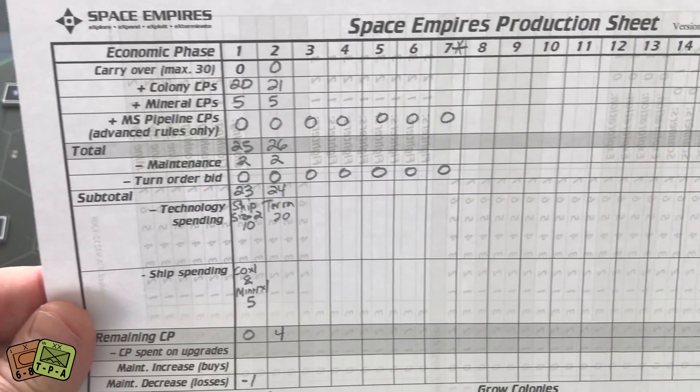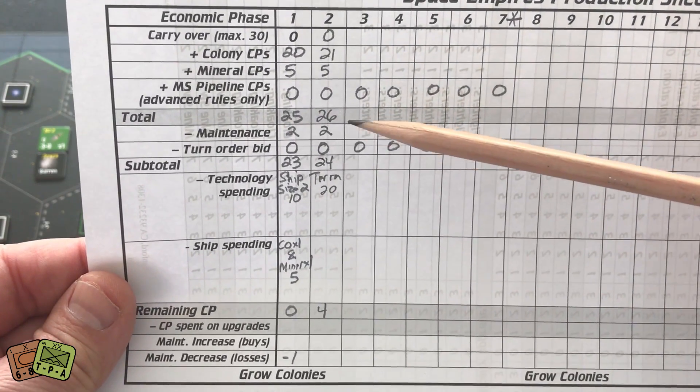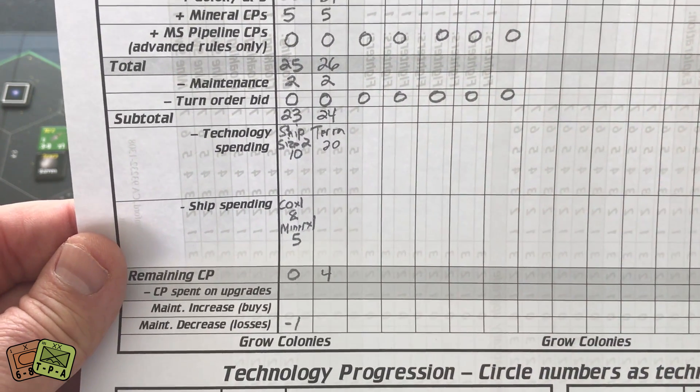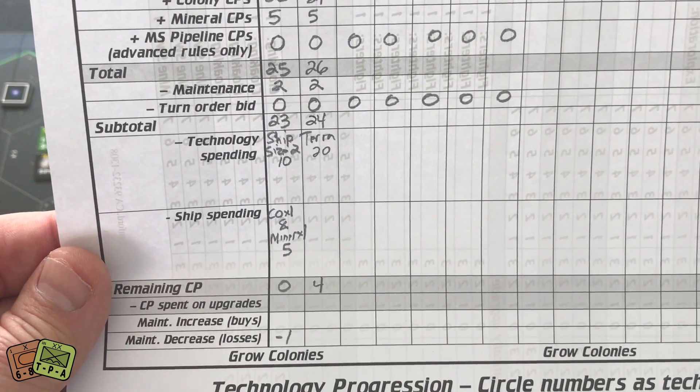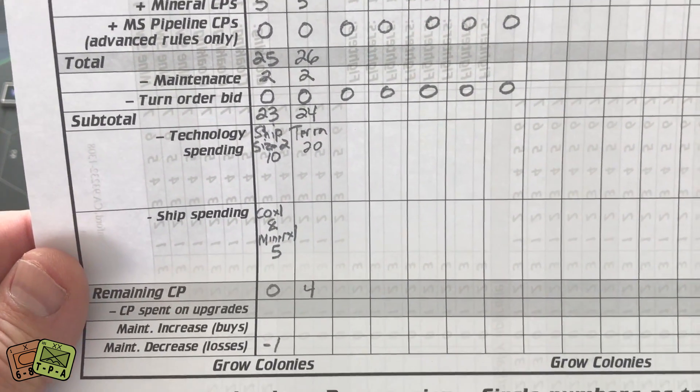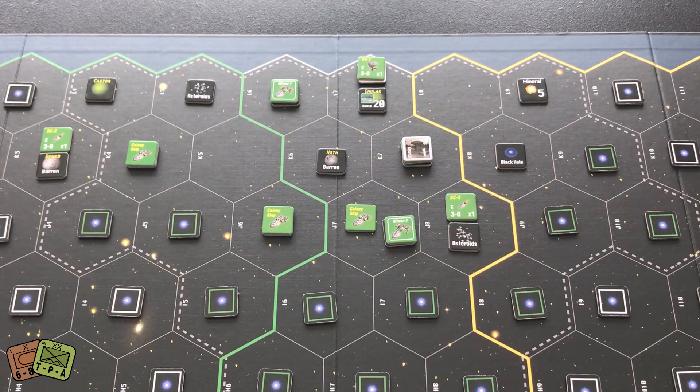Let me show you the production sheet — looking at the second column. I invested in terraforming at 20 CP and didn't buy anything else. That may end up being a mistake, but terraforming technology should help. I don't quite have enough for a shipyard at 6 CP, so I'll carry over 4 remaining CPs and focus on getting my colonies going and accessing minerals for extra CP.